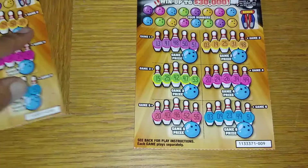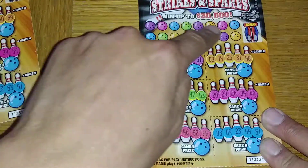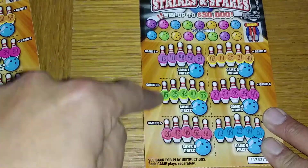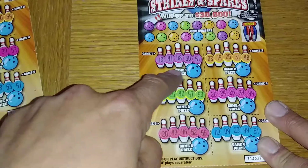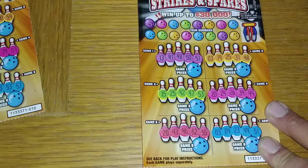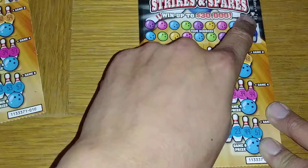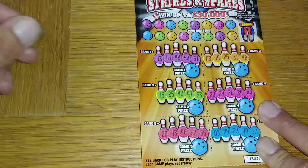It's very easy to play. All you got to do is scratch off all your numbers and match each one of the six games. If you finish all five numbers in the same game, you win that prize. There is a bonus spot here — if you scratch it and get a trophy, you get $30. Let's go ahead and start this game.